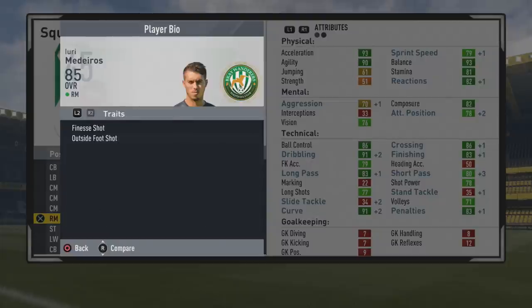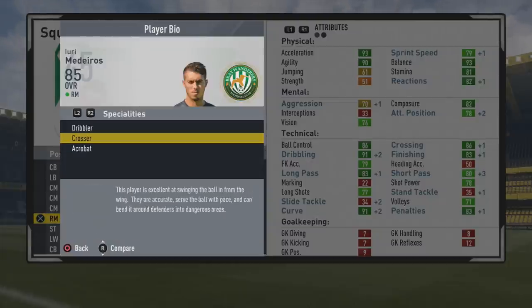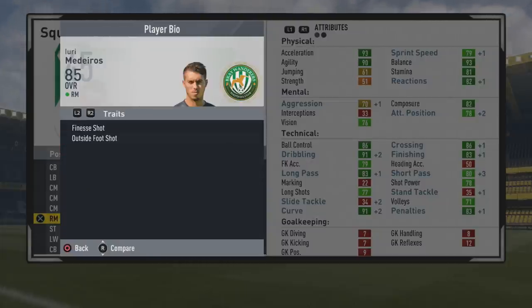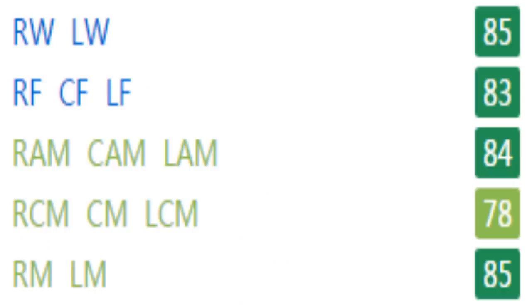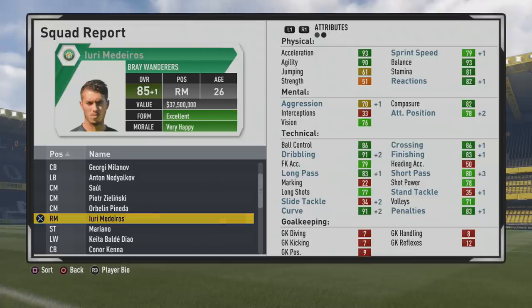Looking at the play information again, you can see he picked up the dribbler, crosser, and acrobat specialties. He did not pick up the speedster specialty because the sprint speed was a bit on the lower end. Ratings: 85 as a winger, 83 as a center forward, 84 as a CAM, and 85 as a right mid/left mid — so definitely more of a winger but can also tuck in centrally.